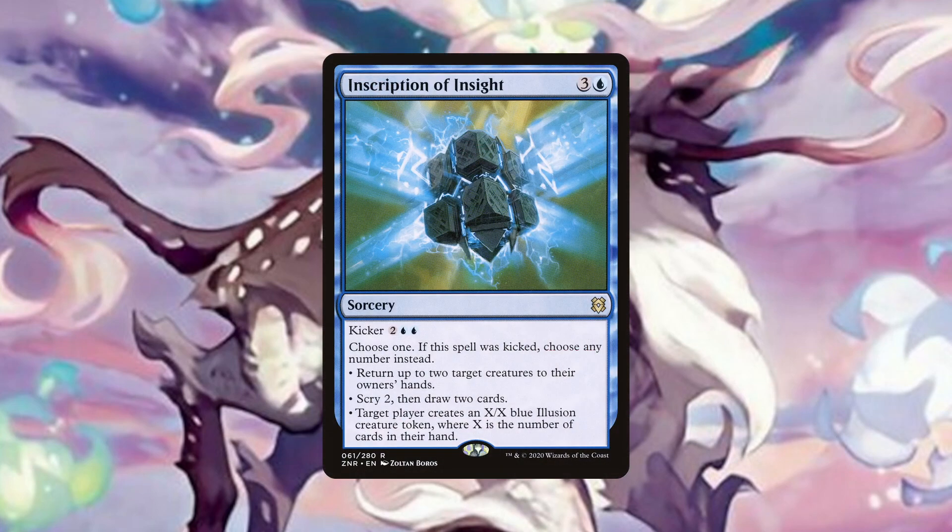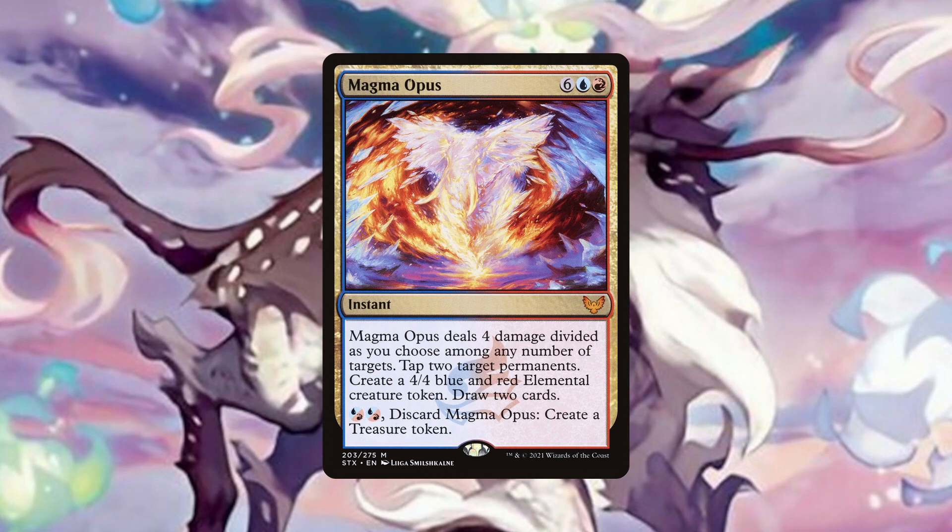Inscription of Insight, again like Expansion Explosion, serves multiple roles. With our commander in play, kicking this spell can cost five mana to bounce two creatures, scry two, then draw two and make an X/X illusion token based on the number of cards in our hand. Yes this is sorcery speed and that can be a downside in many situations, but the value generated from this one spell makes it worthy of inclusion. Magmaropus has several roles and hopefully you can start to see a trend here where we are running cards that pull double duty and give us extra value in multiple lines of play.